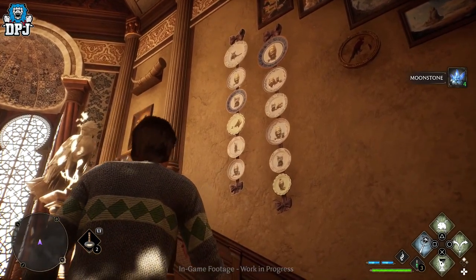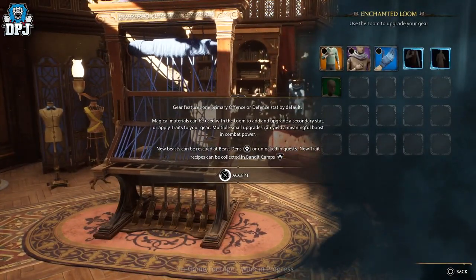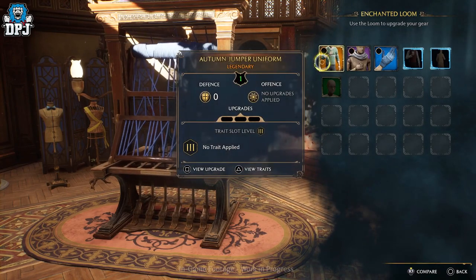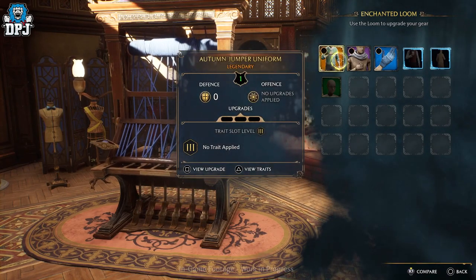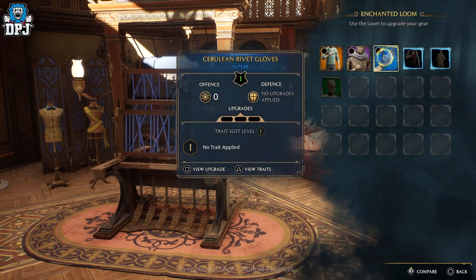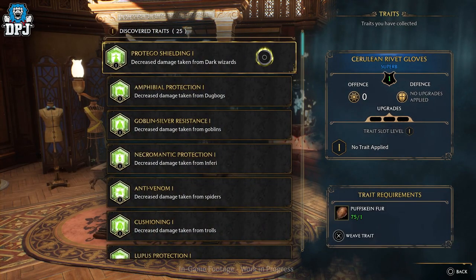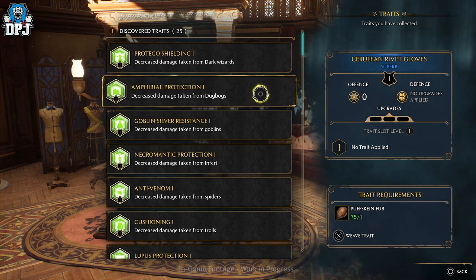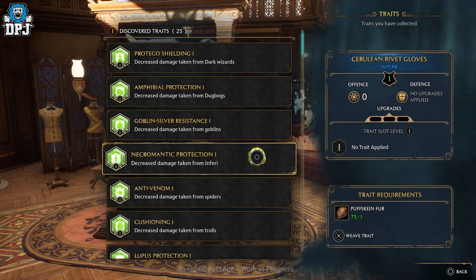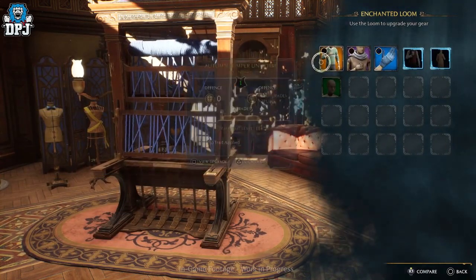Back to the main purpose of this area — customising, crafting and upgrading your player. Firstly we are seeing the Enchanted Loom, a feature you will unlock which allows you to upgrade your wearable gear by adding many different buffs. The Loom allows you to apply upgrades, traits and other things to perfect your wizard or witch in regards to the spells you want to use.